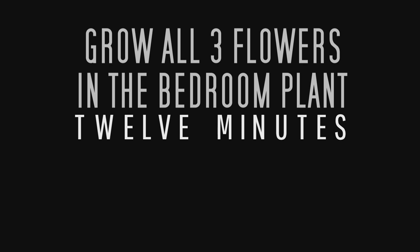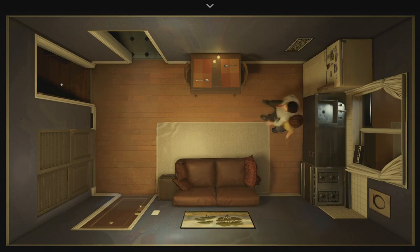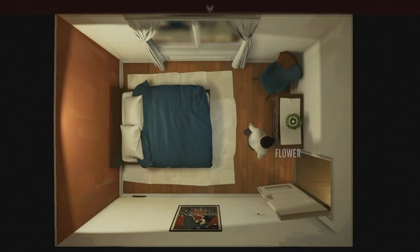The first achievement is very straightforward and very easy. All you have to do is as soon as the game starts and you enter the apartment, grab one of the two mugs, fill it with water, and go into the bedroom and water the plant.